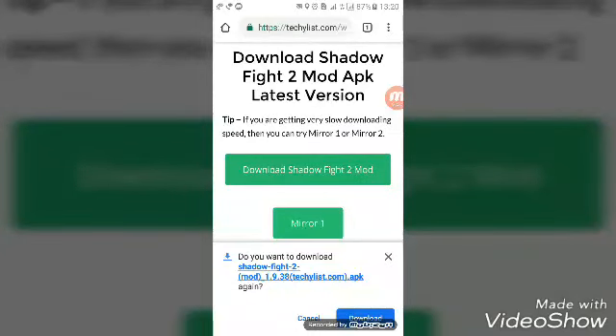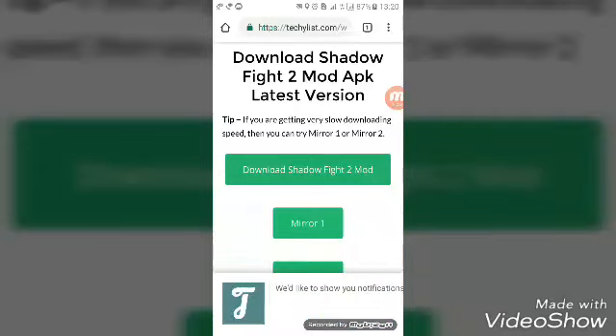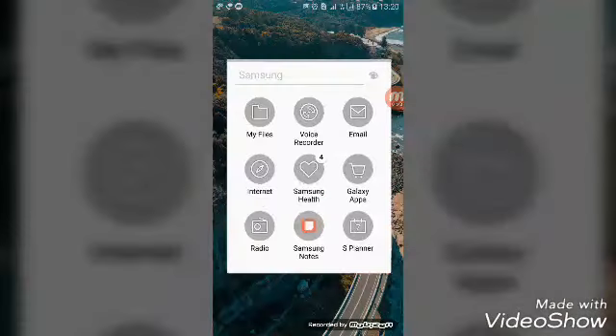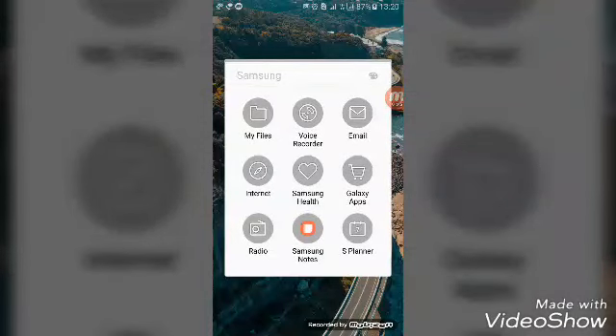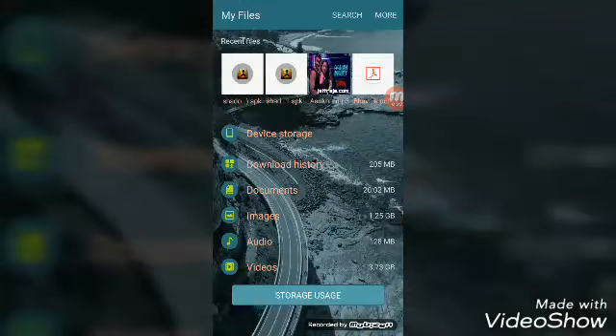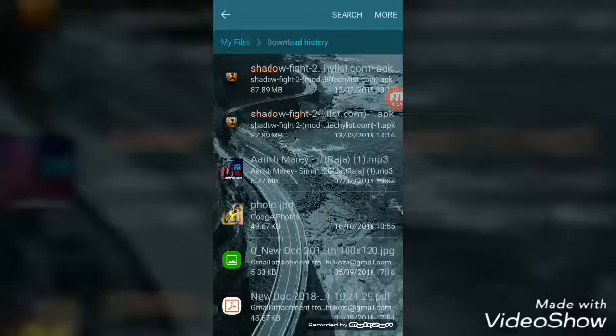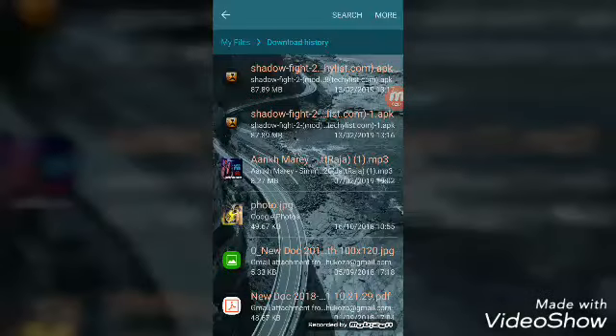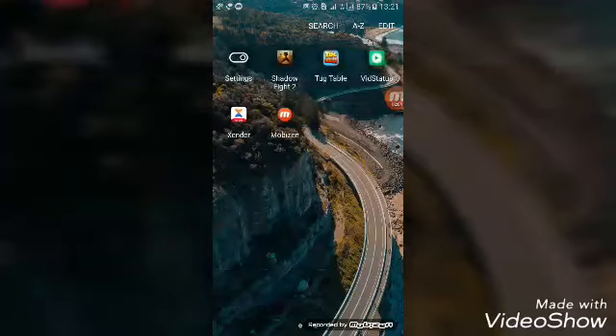We will not download this because we have already downloaded it, so you download it and it will come to your file manager. If you have a Samsung phone, go to the downloaded file, Shadow Fight 2, and install it — we will not install because we are already installed.